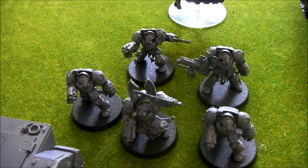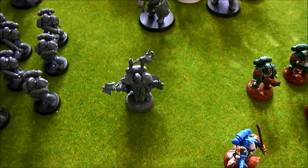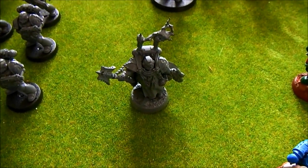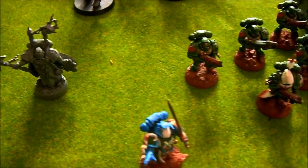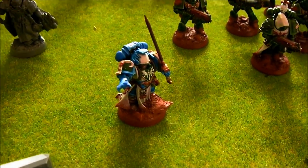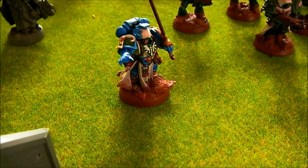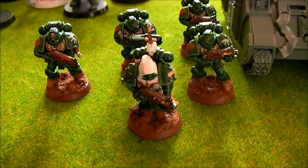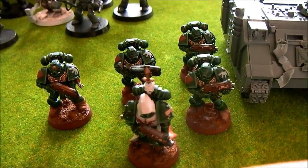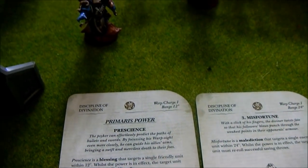There's another Terminator Squad with an Assault Cannon and a Chain Fist. Then an Interrogator Chaplain with standard equipment, and a Librarian — one of the models that had to be painted this turn. The Librarian has a Force Sword.